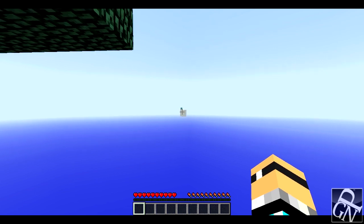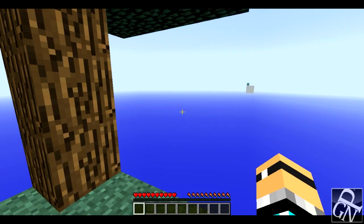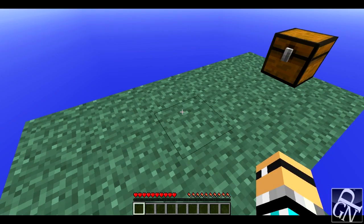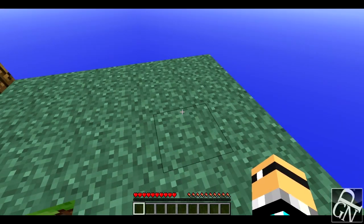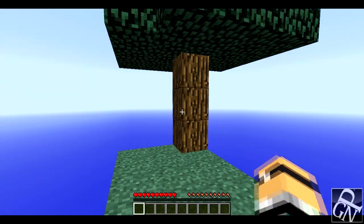Alright, so there's sand over there — do you see it? Anyway, the first challenge is to make a cobblestone generator. Let's see what we got in the chest — we have lava and ice. Let's see what we can do with that.